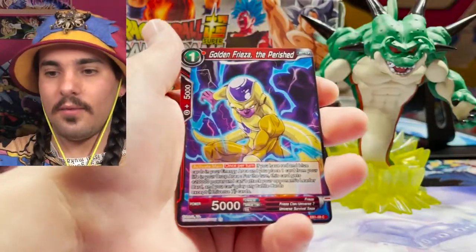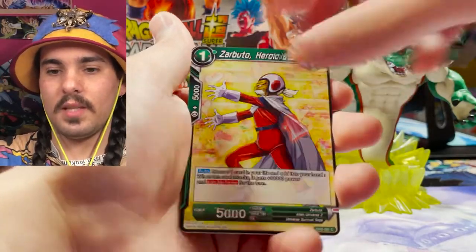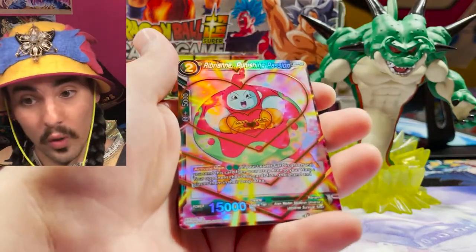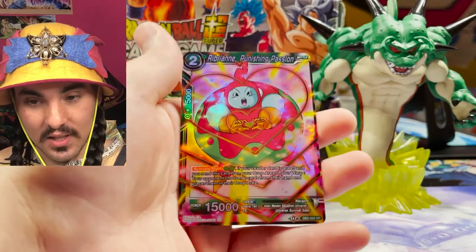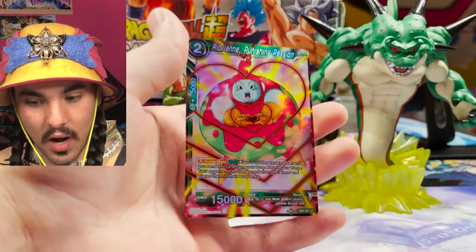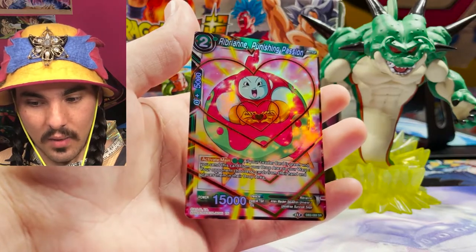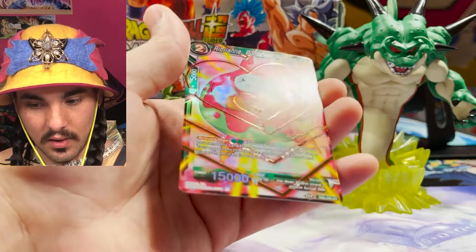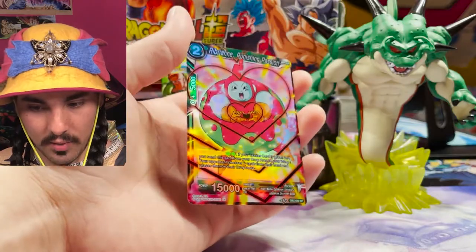Maybe these last four packs will just all be secret rares — probably! Maiden in Charge, that means it's definitely a secret rare in this pack for sure, no doubt. Ruby and Punishing Passion — this card is fantastic, so good for hand control from the drop. But Dark Broly takes care of this last one. Wow, look at that foil — that looks so good! Choizo's gonna love this card with these hearts — sending out the love, so much love. Shiny!